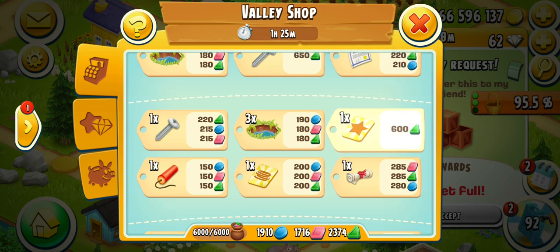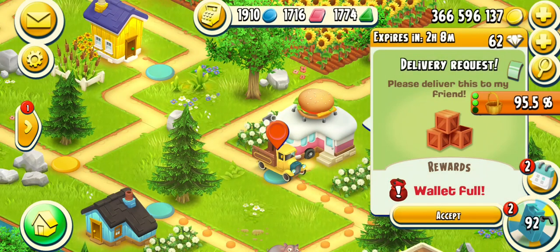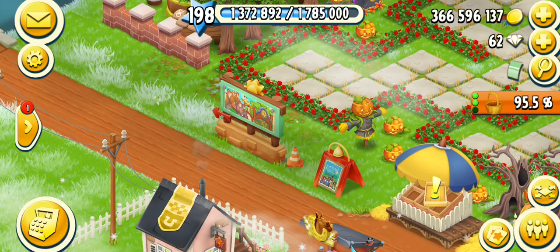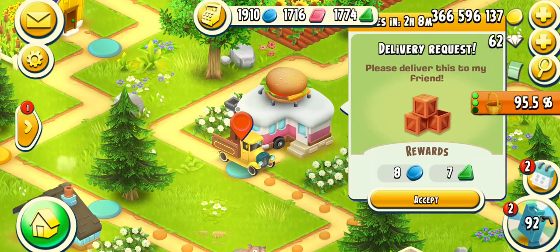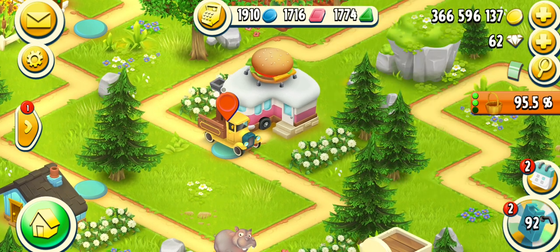First I will use the star booster, which costs 600 tokens. I have bought this one — it's a 3-star booster for 6 hours. That's not bad, that's pretty cool.